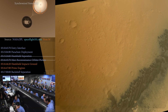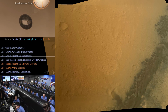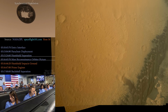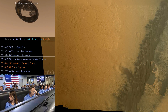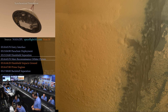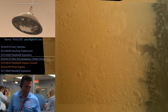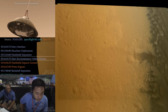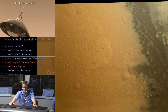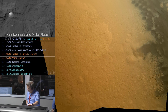Flight EDL, we've got some Tweedo warnings. We expect to lose direct-to-earth communications at this time — we may have lost it already. We're down to 86 meters per second at an altitude of 4 kilometers and descending. We have lost tones from earth at this time; this is expected. We are continuing on Odyssey telemetry. Ground solution equals minus 10.8 meters.